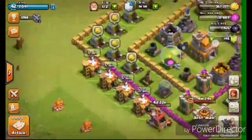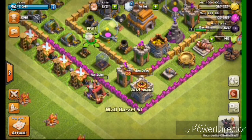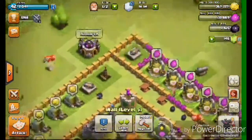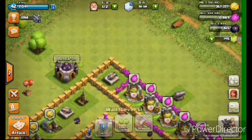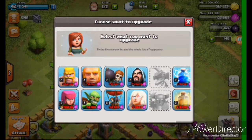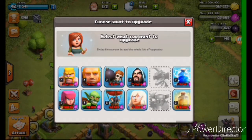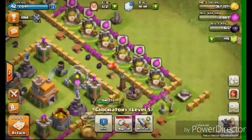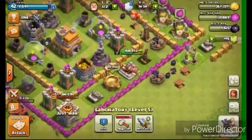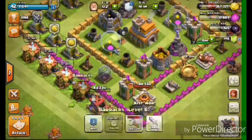As you can see, I boosted all my stuff, I upgraded quite a lot of my walls, and I got my laboratory to level 5. When I get enough Elixir I'm upgrading my Giants, then it will be my Wizards, then my Archers, then my Healers, then my Goblins, my Spells, and then my Minions.